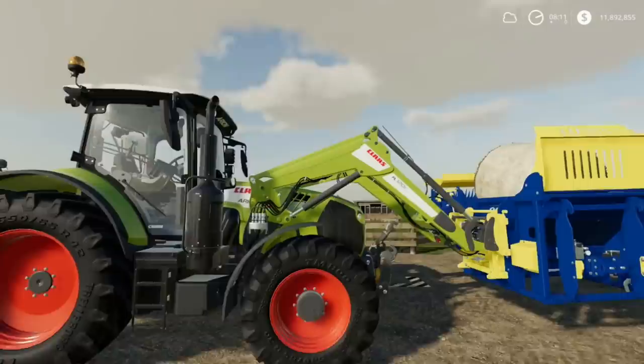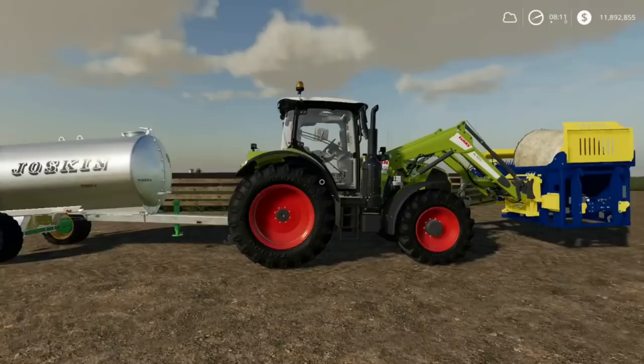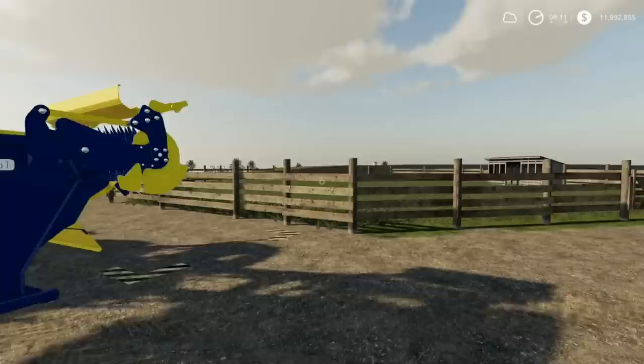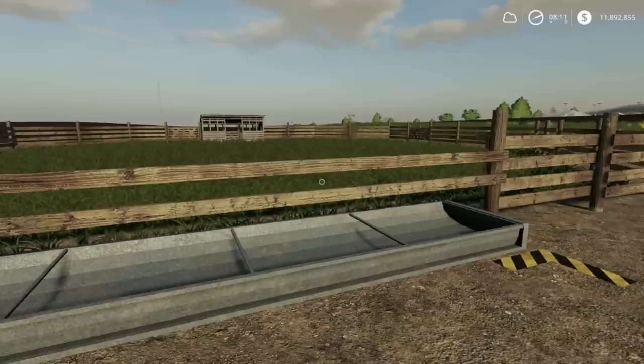You have to buy the front loader arm, then the straw blower, and then the Aqua Trans water tank. You'll also need to buy a horse pen, which is the most expensive part of the process. The small horse pen standard in-game is $50,000. There is a mod for a small horse pasture that only costs about $8,000, though it only holds two horses. The standard in-game pen holds eight horses, giving you more earning potential.